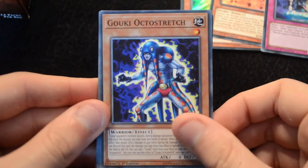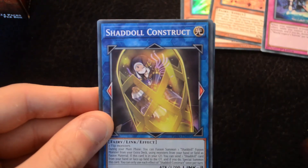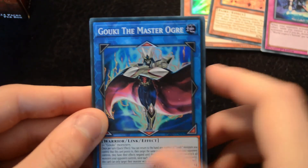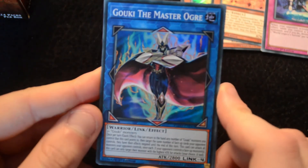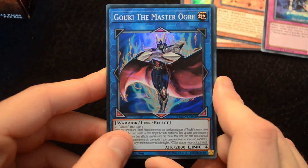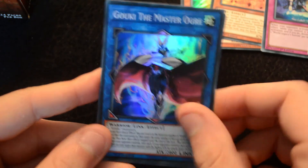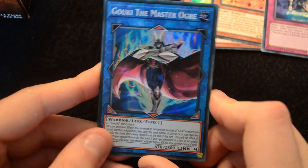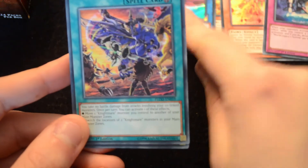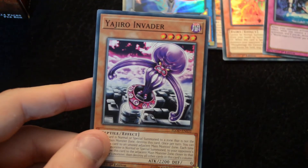Then Octostretch, Defrag Dragon, Call by the Grave, another Construct, Greatfly, Gukki the Master Ogre — advancing even further into the Gukki archetype. You only need two-plus Gukki monsters, but it is a Link 4, so you can use your Link 3 with a Link 1 or with a typical monster. Pretty cool to see. World Legacy's Nightmare, Battery Man Solar, and Yajiro Invader.